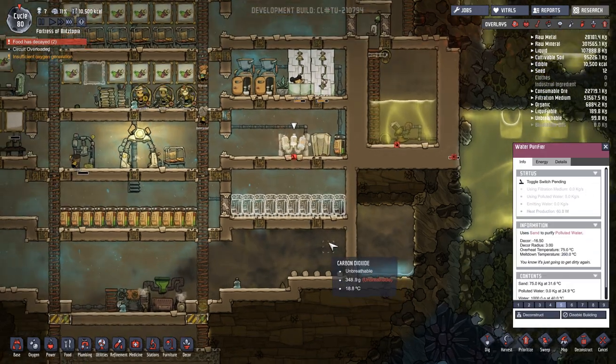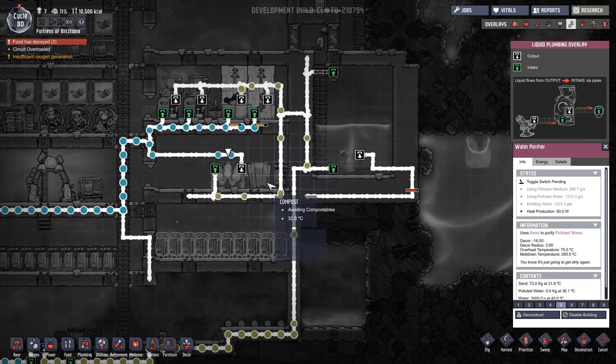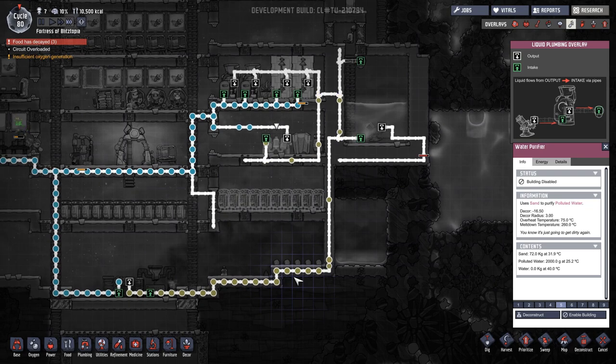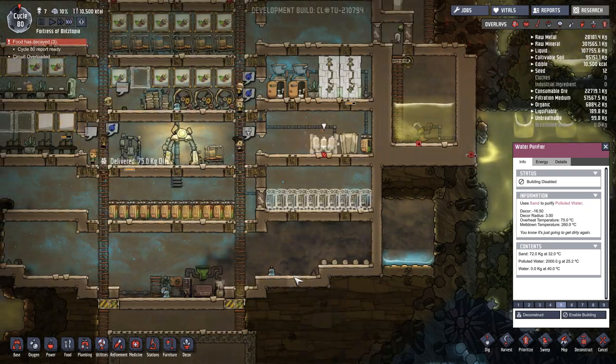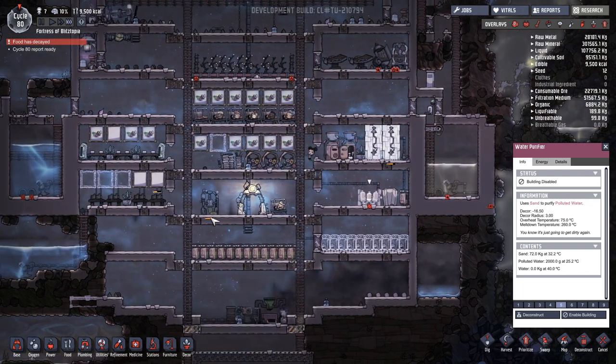I'm gonna cut ahead until everything's cleaned up in our base. We have a lot of food that's dying on us and a lot of scrap laying around — the dirt and all this junk — and we don't have any storage, so I probably need to build that before we do anything else. Oh no, food's decaying.